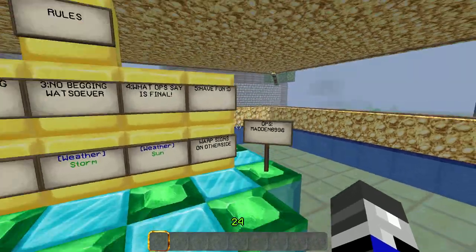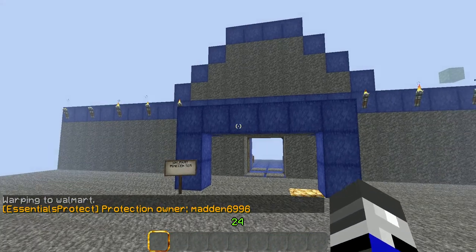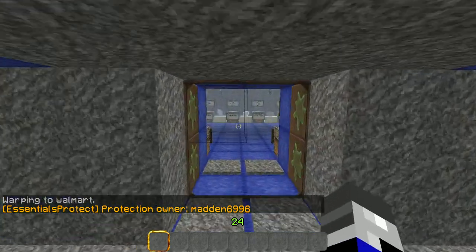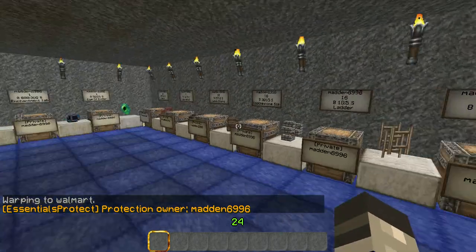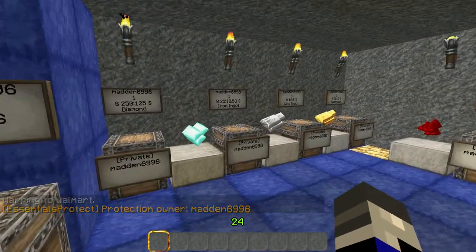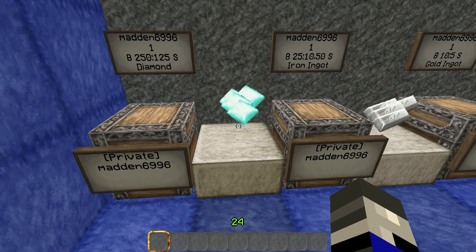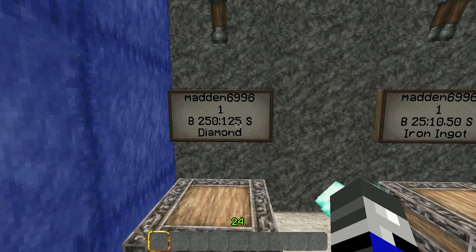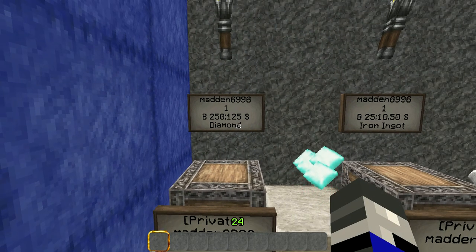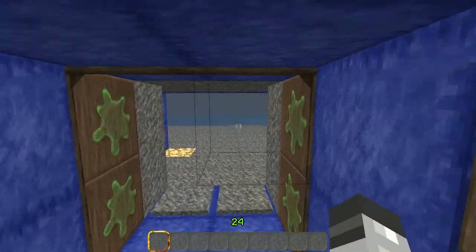On the back of these warps back here, you can also see there is a Walmart. When you warp to this Walmart, there are chess shops with showcase stand-alones, which pretty much displays the item that's on sale. For this to work, you'll have to right-click to buy and left-click to sell. But I can't sell on my own shop, so I won't be able to demonstrate that.